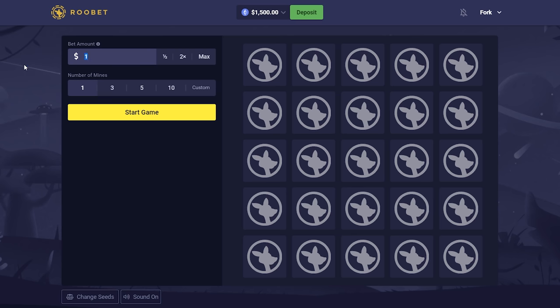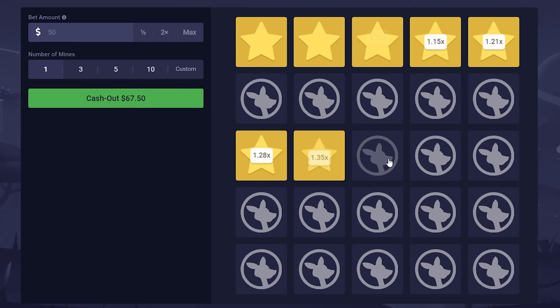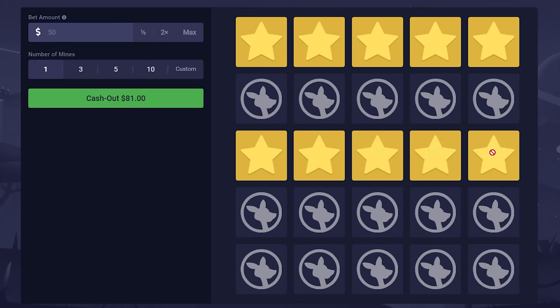Let's go play some Mines. I think we start with one mine — let's do 50. I was just thinking 50, just a nice small start. Okay, I'm gonna clear three rows and then cash, just because I know I can and I know that there's nothing they can do to stop me.